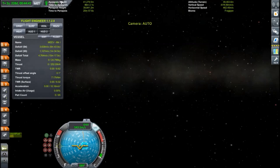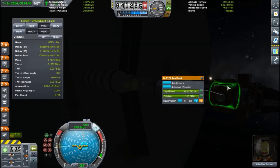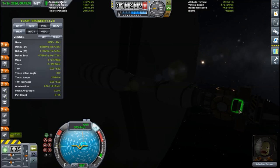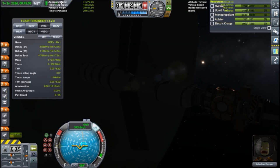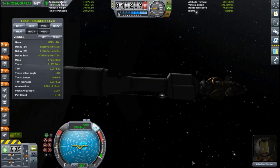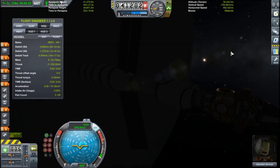Quick update: I've returned to the orbiter pretty much on fumes - was practically empty. I've refueled the whole thing and taken the orbit down from 50 kilometers to a 40 kilometer orbit, just to make it a little bit easier on myself. The monopropellant barely used any, basically. I think I'm going to go for another landing here, and after that we're going to shoot back for Kerbin.